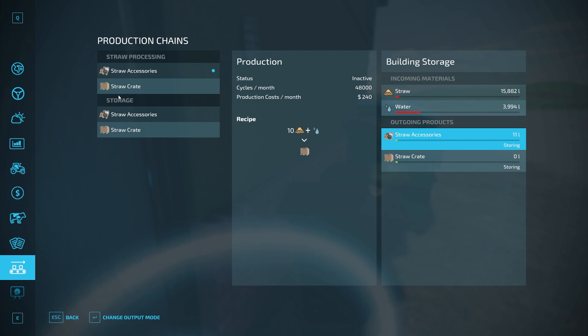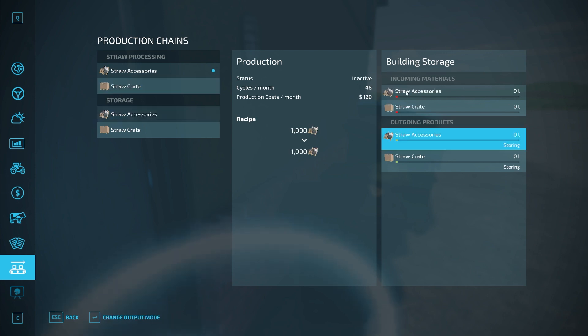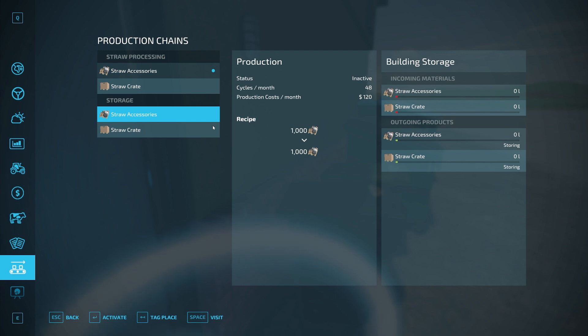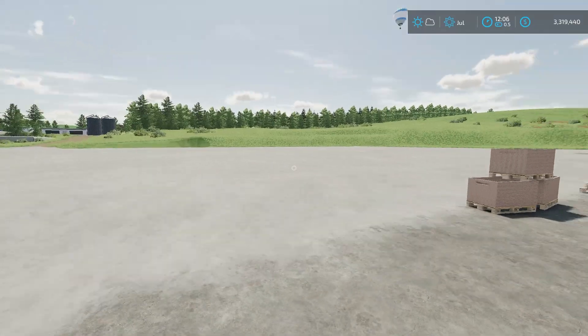What we do have is that storage facility. It runs as a production that intakes straw accessories and crates and outputs the same thing — all you're doing is storing them in the facility. The benefit of this being a production as well is that if you have these set to Distributing, it will automatically move them into the storage facility, so these will just hold on to your items for you.